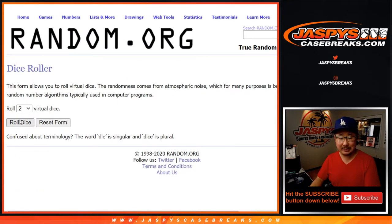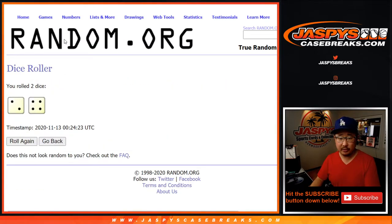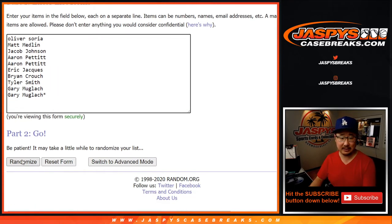Let's roll it and randomize it and assign you a number — two and a four, six times for each list. Names and teams, six times.